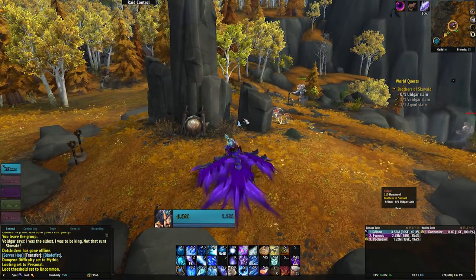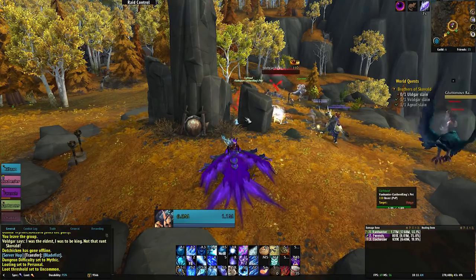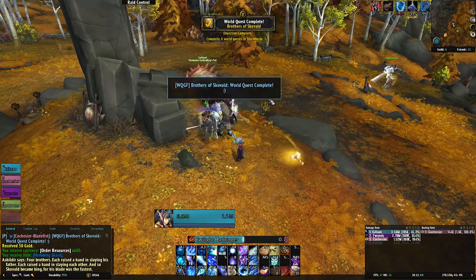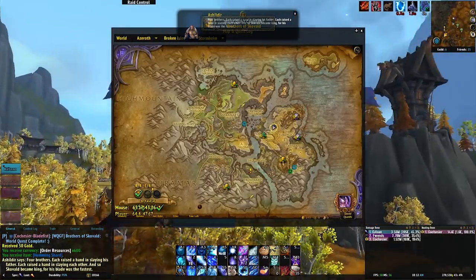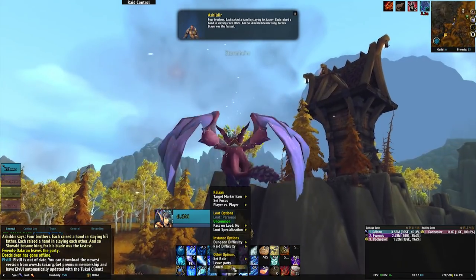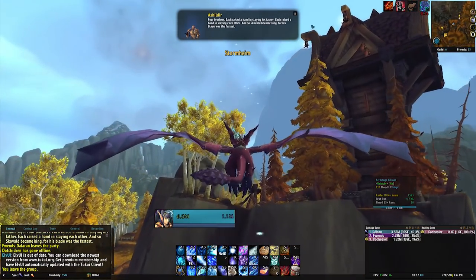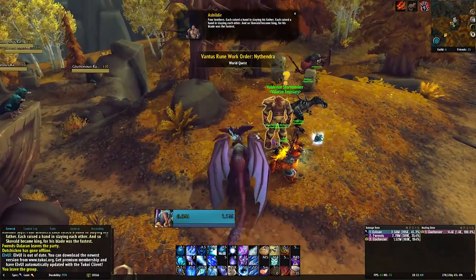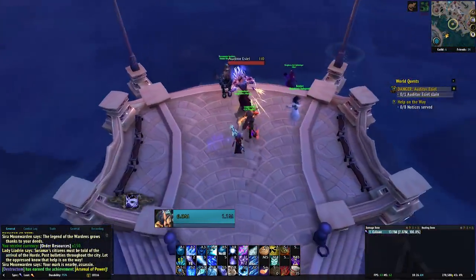The next thing I would make sure you get done is your emissary caches. I know, they're kind of tedious at this point, but each daily cache can award you between 24 and 60 essence. That's a pretty big gap, which is where RNG comes into play. If you get lucky you could be rolling in essence at the end of the week's farming, or if you're unlucky you could just be a few short of a legendary token.